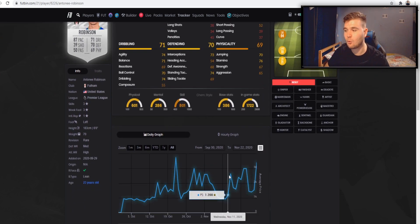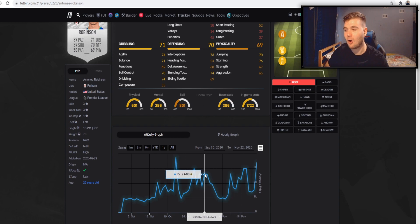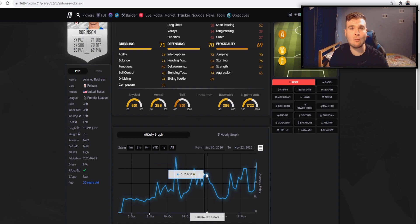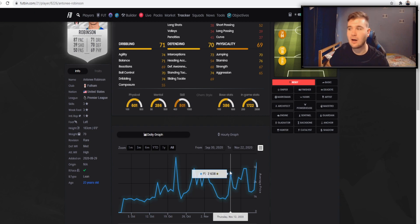As you can see, we're talking about fluctuation trading, and this graph truly represents great fluctuation. You can see his low point on the 10th of November, and his high point a week earlier at 2.6k. So literally 2.6k one week ago, then one week later he was 925 coins. I want to talk about when the best time to buy is.